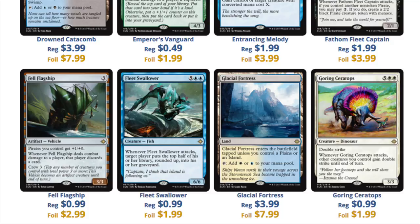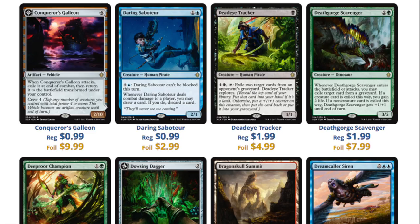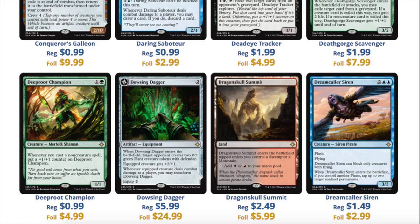I do not like the land in the set that's four dollars. Land has been reprinted many times and it makes no sense why it would be four dollars. The artwork is pretty good, but you're in standard and it's not like these lands have any long-term eternal value. The fact that a regular card can be 99 cents and a foil can be ten dollars shows you where all the value is in this set — the entire value is in the foils, which doesn't sound like a great plan to me.